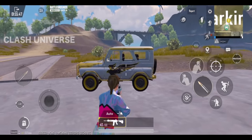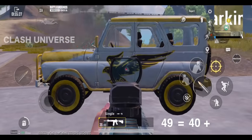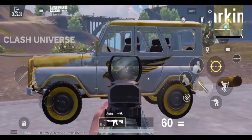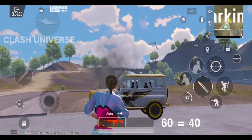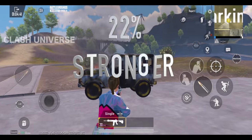The UAZ has become stronger after the new update. It took 49 ammo of 5.56 to burst it before, and now it takes 60 ammo, which makes it almost 22% stronger.